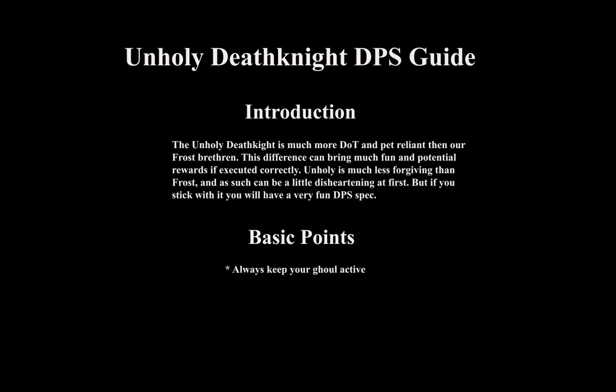Here are some basic points to keep in mind while DPSing as unholy: always keep your ghoul active. Unlike frost and blood, your ghoul can always be active like a pet that a hunter or warlock would have. As unholy, we use two-handed weapons, prioritizing slower, harder hitting weapons as opposed to faster, lighter hitting weapons. You want to make sure you're hitting as hard as possible, as that is what your other spells are based off of.